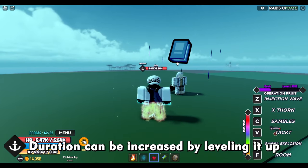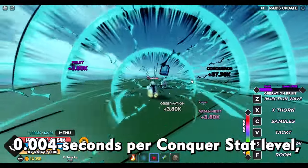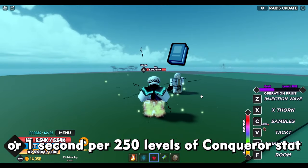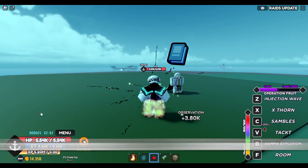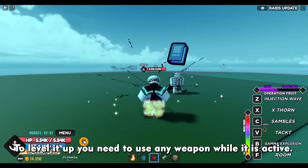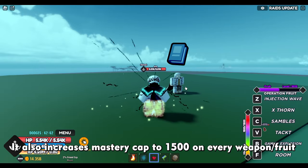Duration can be increased by leveling it up — 0.004 seconds per Conqueror stat level, or 1 second for every 250 levels of Conqueror stat. The current max duration is 64 seconds. The cooldown is 1 minute and 20 seconds, starting after the buff ends. To level it up you need to use any weapon while it is active. It also increases mastery cap to 1500 on every weapon.